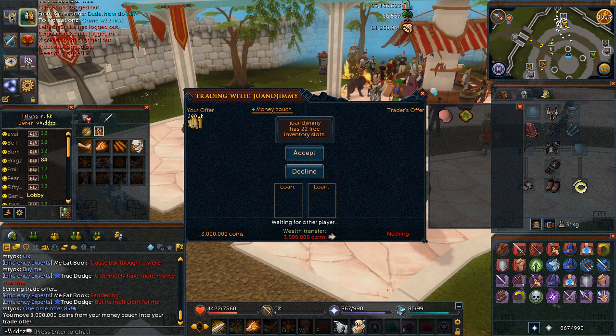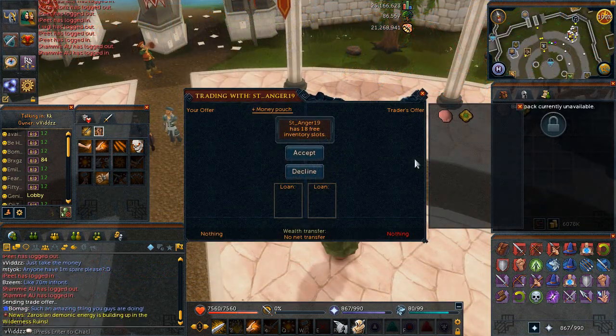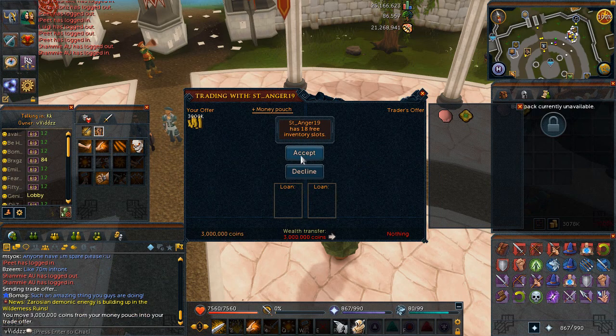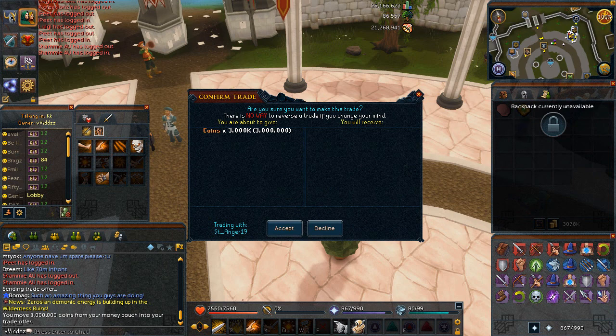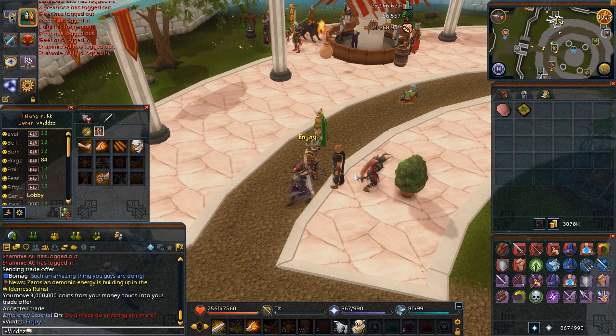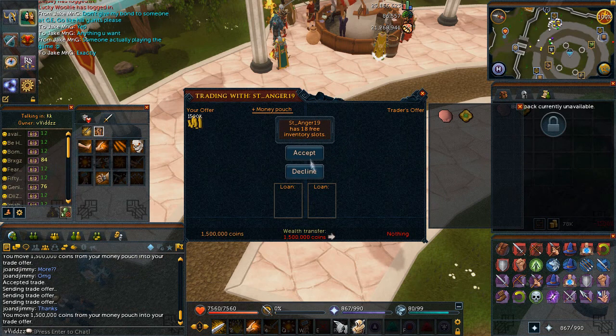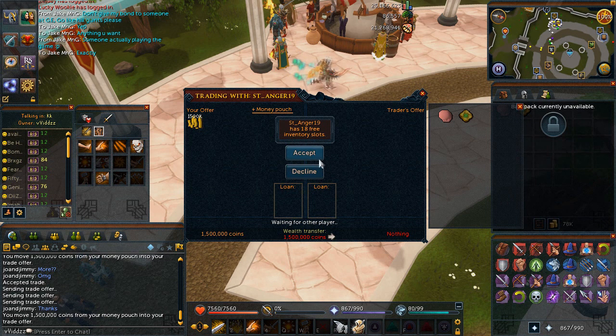And all you get is a golden trim on your cape. Whenever another massive thing comes out in the game, you've got to do that, and then once you complete it you're happy again - but as soon as Jagex comes out with something crazy, you've got to do it again. If you're watching and you have a Trim Completionist Cape, I'm not bagging on you at all - it is a very, very big achievement. But for me, the Completionist Cape is good enough because the stats are exactly the same. It's just the gold trim. I'm saying I'm not going to be getting it because there's too much stuff to do.